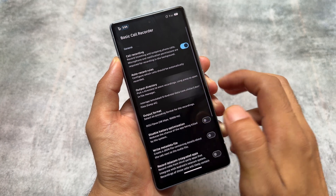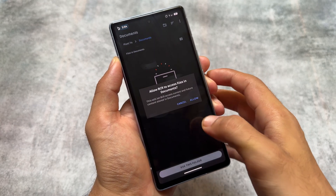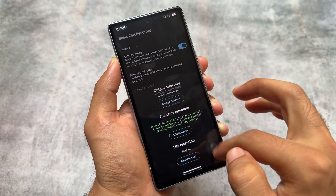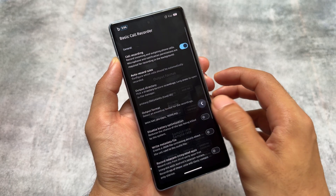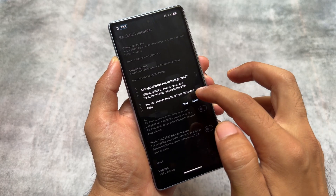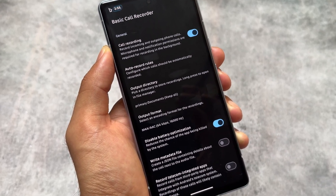The Basic Call Recorder (BCR) is also pre-included with this new update, which is very useful. In my case I have Google Dialer pre-installed, so recording calls would normally be a headache. But BCR is already there by default. Normally you'd need to root your device to use it, but since it's built into Rising OS, it's very convenient.